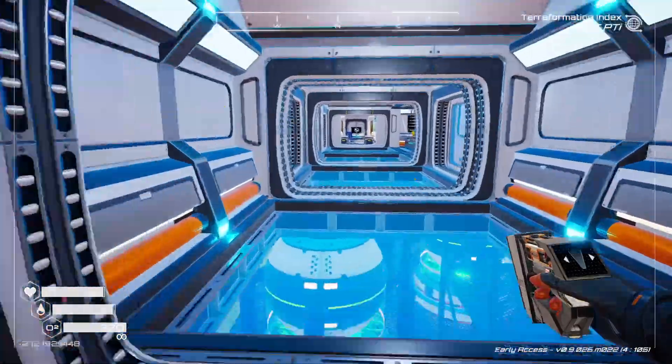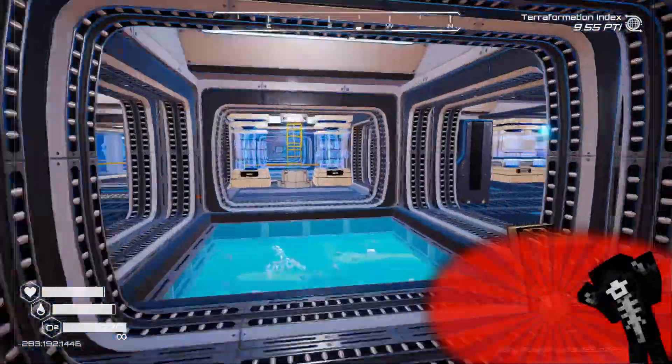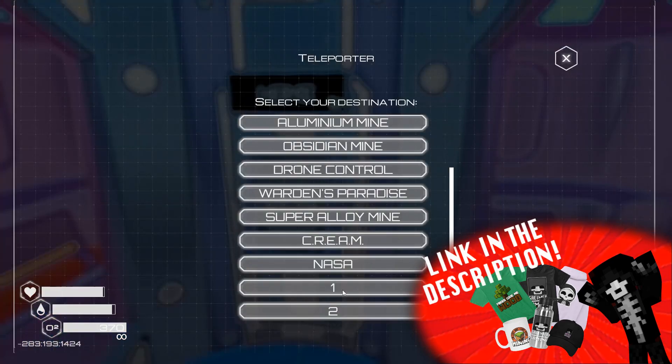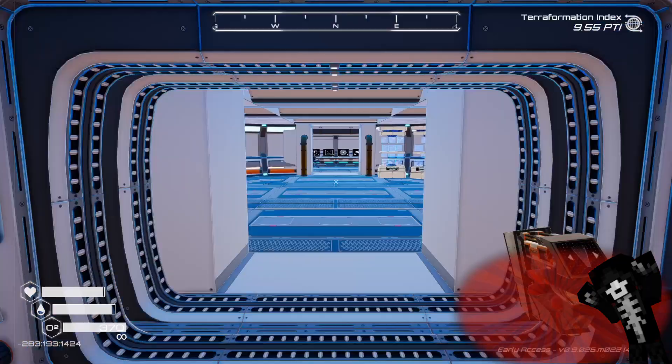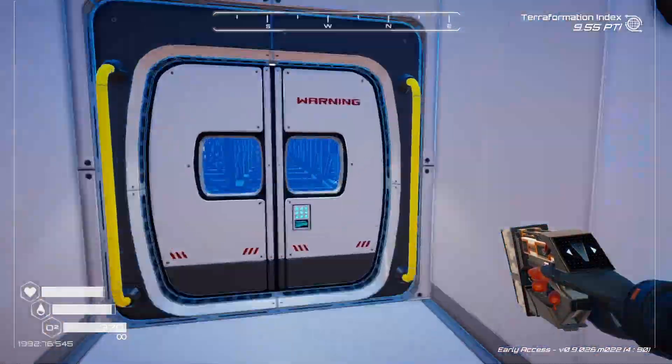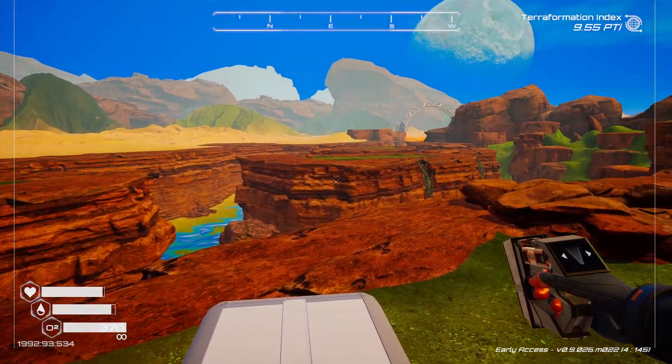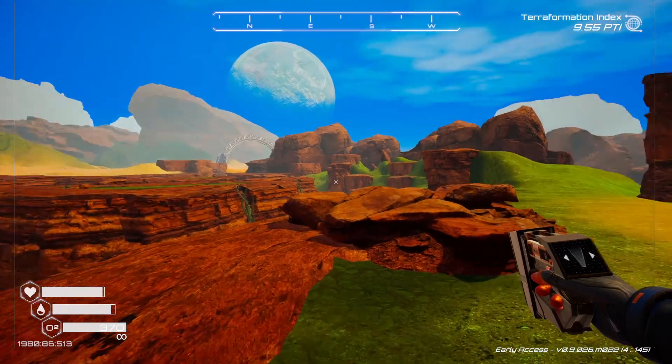Getting out there is a whole other thing. I can warp to the NASA building and from behind it — here's the canyon. I'll pick a plateau and reside on one of those.